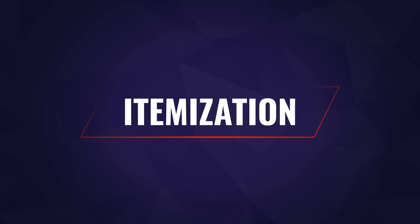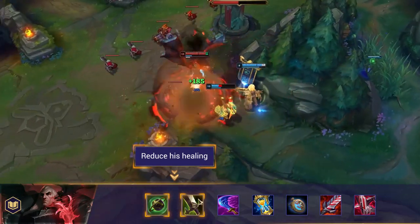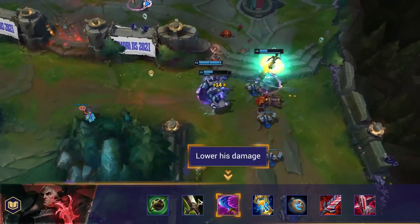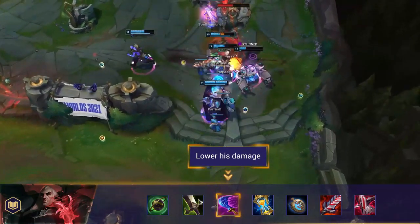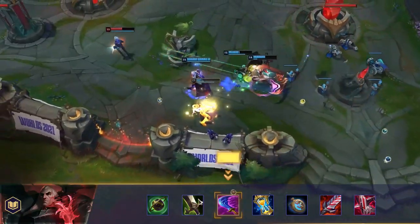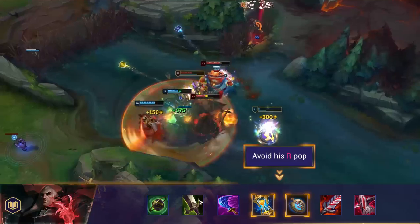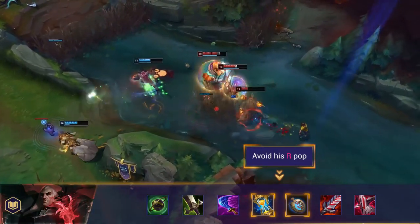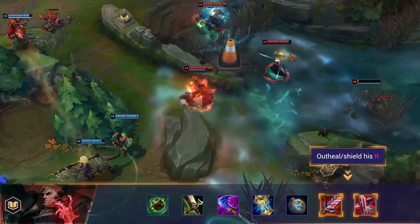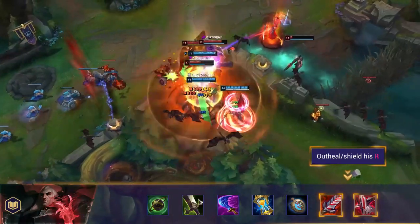Let's get into some items you can build against Swain. First, anti-heal — Swain's sustain is a key factor in him being hard to take down, so reducing this is vitally important. Magic resist is a no-brainer; extra resistances will significantly lower his ability to take you out, and champions who can buy early magic resist like Wit's End will find fighting Swain much easier. Zhonya's and Stopwatch: Swain's ultimate builds up until he can do that final pop, and going golden to avoid this burst damage can make the difference. Finally, sustain and anti-burst items like Bloodthirster or Shieldbow let AD champions sustain through his constant ult damage and survive the burst, after which he'll run out of options.